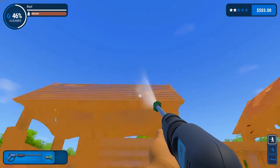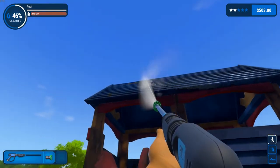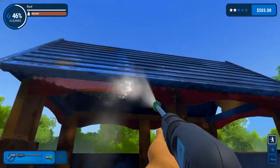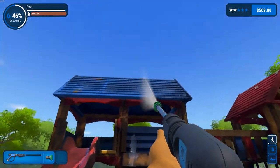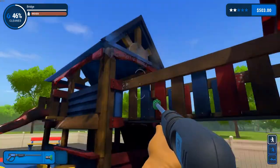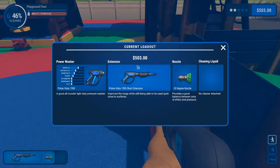I'm standing on the slide - oh, that's funny! We slid down it. So the point is it won't reach the roof, still have to get a ladder. Let's check out the short extension. It improves the range while still being able to be used quite close to the surface.